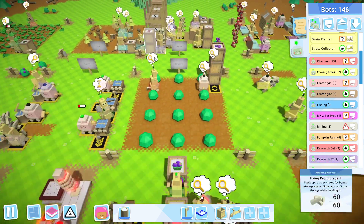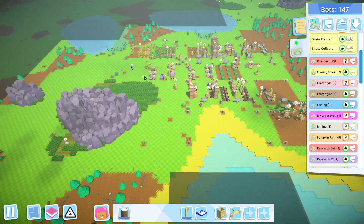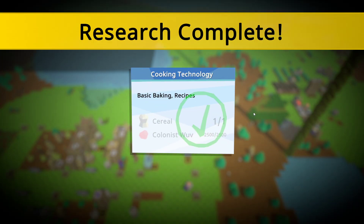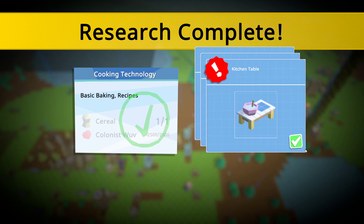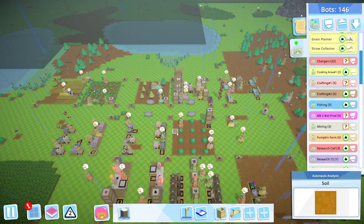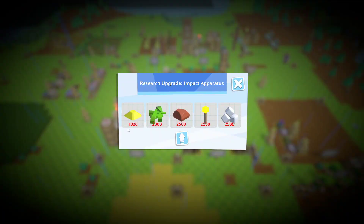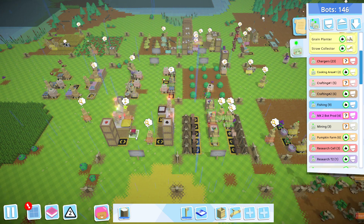We are so out of logs - these babies are taking up quite a few logs, so we have to expand our tree farm by a large margin. The new research shows bread, dough, flour, a kitchen table, an oven, and a rotary - I think that's the one that grinds the wheat down to flour so we can make bread. Sand - basic flooring - that was easy enough to do, so now we have sand.